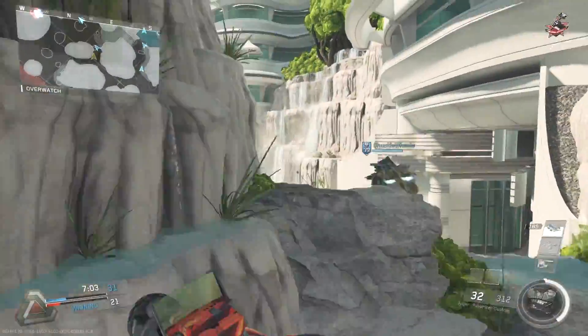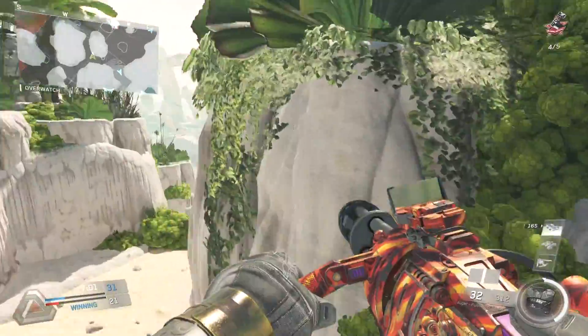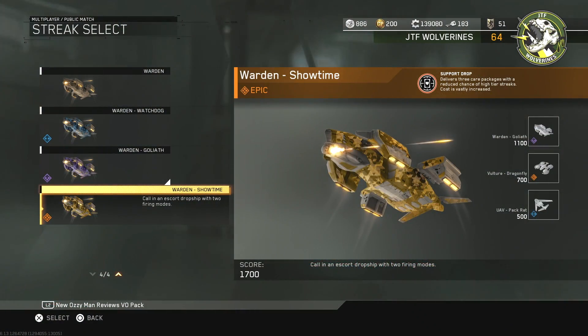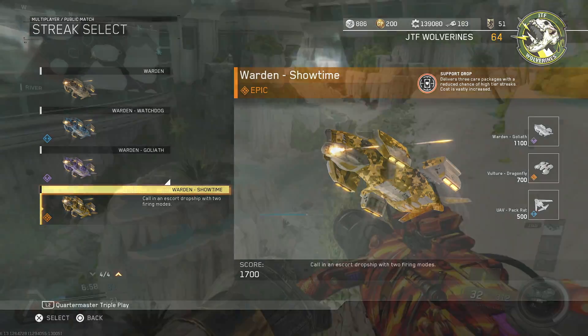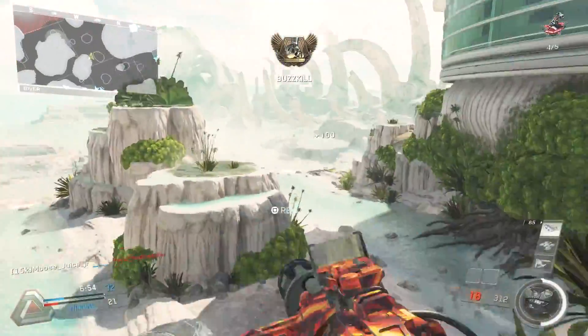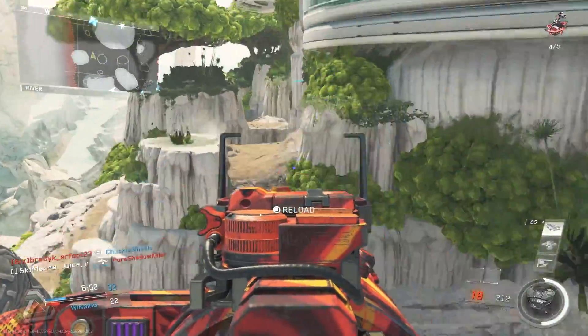Hopping into the epic prototype called Showtime — this gives you the Support Drop perk, which delivers three care packages with a reduced chance of high-tier streaks, and the cost is vastly increased. With the epic prototype the Warden is actually the highest point killstreak in the game, bumping all the way up to 1700 points — even higher than the Apex. If you're going for this you need to be sweaty; there's no way you're randomly getting 17 kills, so you do have to try hard to get this.